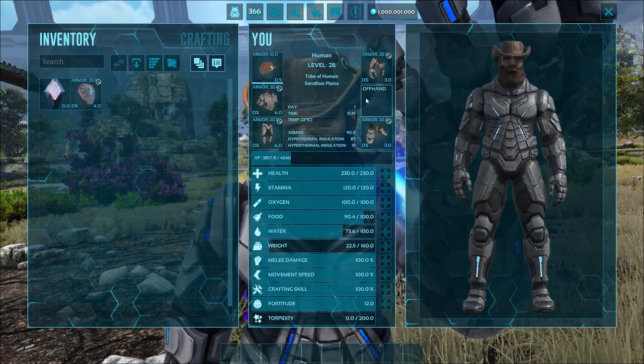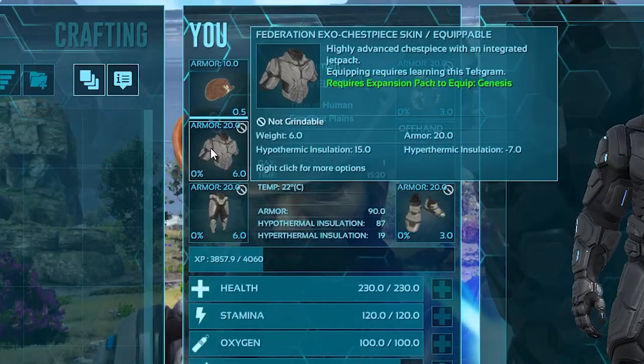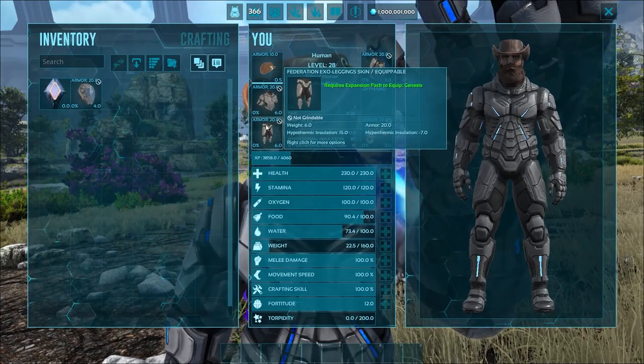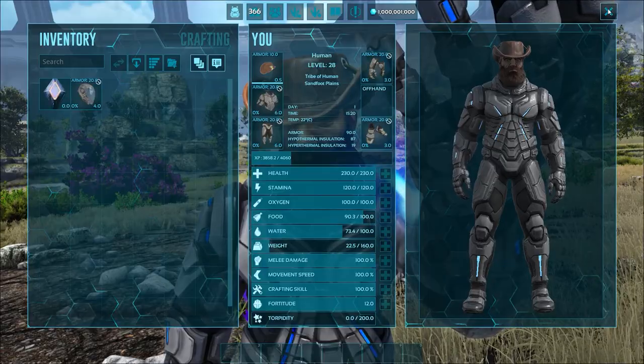Now on Genesis 2 you spawn in with a set of Federation armor, but it only has an armor value of 20. It's actually down to the fact that we're on the ship that you don't need element to power it.